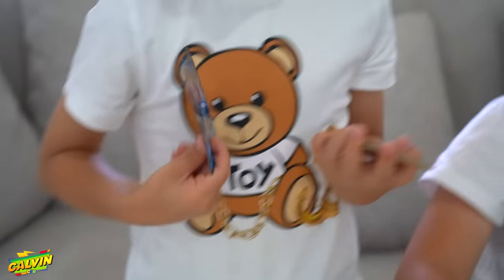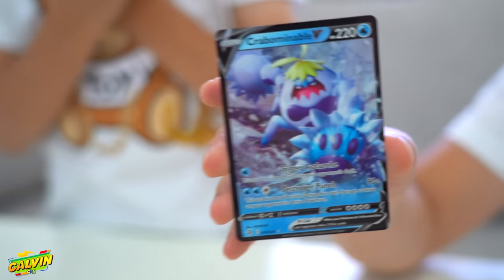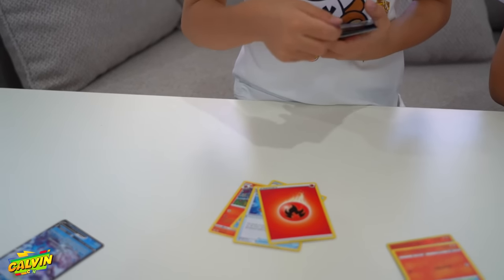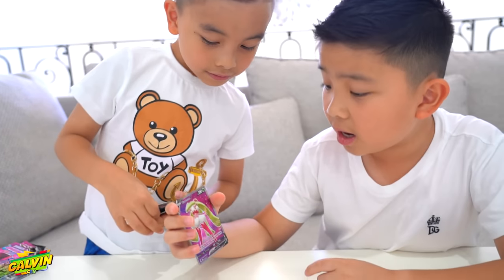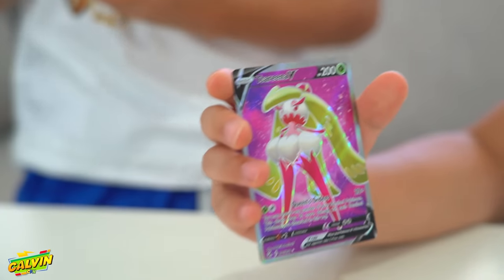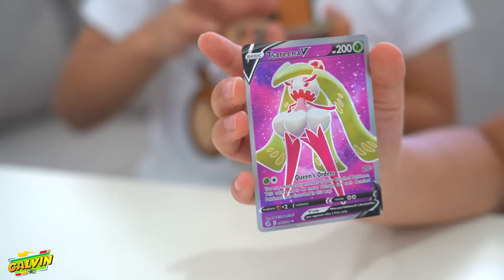Finally! Yes! Can I see it? Crabominable V — alright, that's its name and I'm not gonna say it again. Look at that, it's like an icy type. Oh my gosh, what is this card? Serena full art V — wow, look at that, that was pretty cool looking.